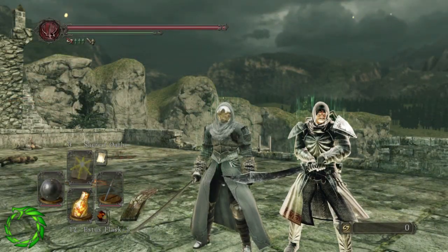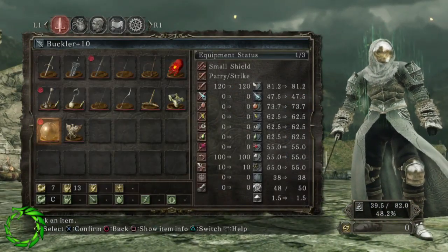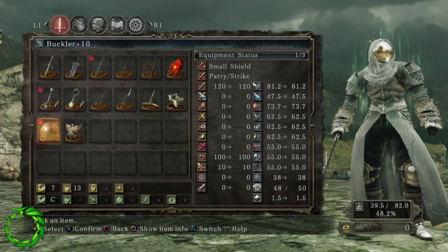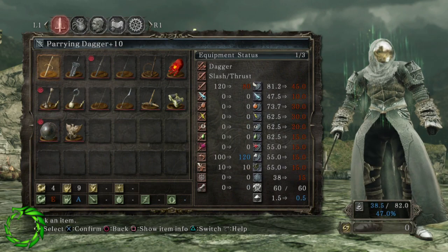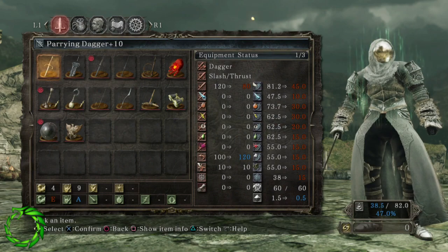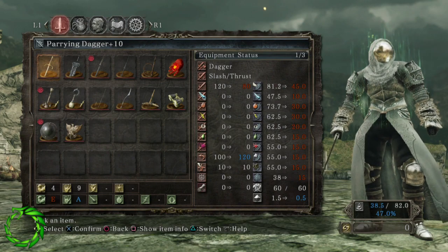Getting started with parrying, you need to pick a parrying tool of your choice. I recommend either the buckler or the parrying dagger, but you can also use a high stability shield. The buckler has a lot of active frames — the most of any equipment — but the startup timing is very slow. It's really good for backstep parrying and prediction parrying. The parrying dagger suits a more aggressive playstyle; parries come out very quickly and it's good when baiting attacks. A high stability shield is used for setup parrying, which we'll cover in a minute.